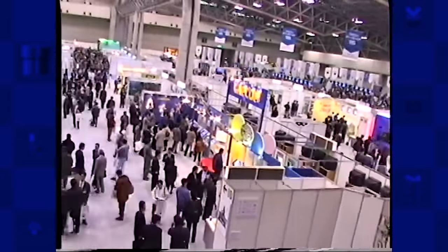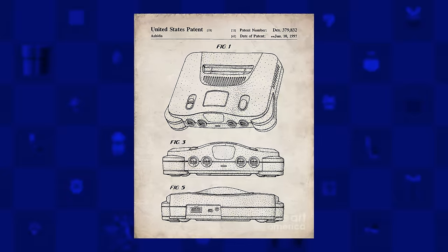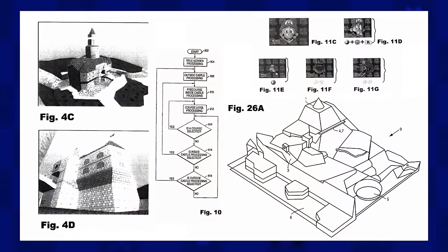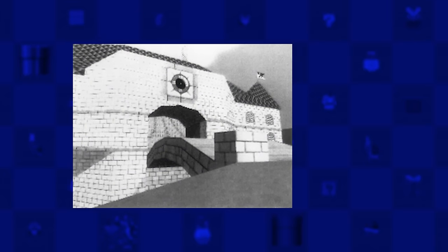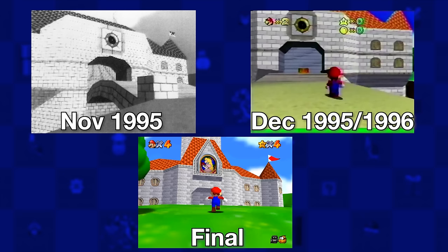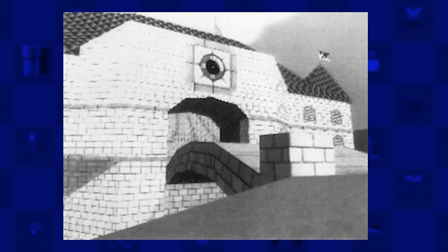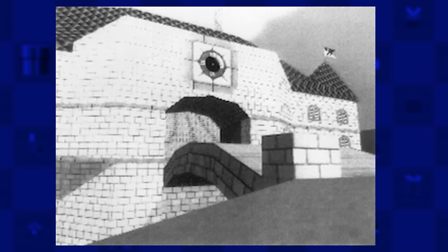Back in 1995, the Nintendo 64 was set to be revealed at the upcoming Shoshinkai event in December. But a month prior to that, Nintendo went ahead and patented their console to ensure rightful ownership. Within that very patent came black and white screenshots of Super Mario 64, specifically of the exterior of Princess Peach's castle. The most obvious difference is the presence of what may be a clock in place of Peach's mural. This also appeared in the Shoshinkai and early 1996 builds of the game. Another big difference comes just in front of that — the bridge.